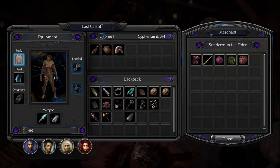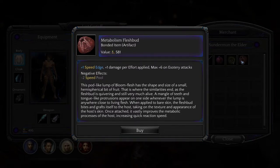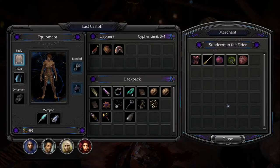We have refined flea-foot moss — six points of speed. I don't have enough money for this either. Metabolism Fleshbud — it's a bonded artifact. Plus one speed edge and plus one damage per effort applied, max plus six. Negative effects are minus two speed pool. This pod-like lump of bloom flesh has the shape and size of a small hemispherical bit of fruit, but the fleshbud is quivering and still very much alive. A mangle of teeth and tongue-like protrusions appear whenever the lump is near living flesh. When applied to bare skin, the fleshbud bites and grabs itself to the host, vastly improving the metabolic processes, increasing quick reaction speed.